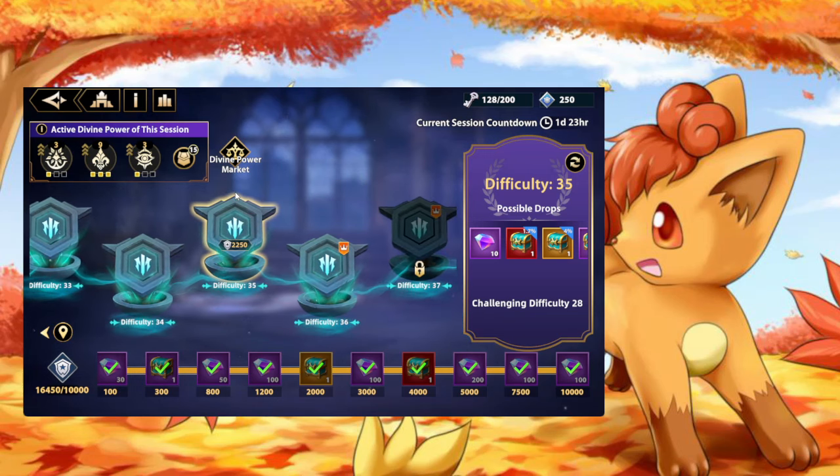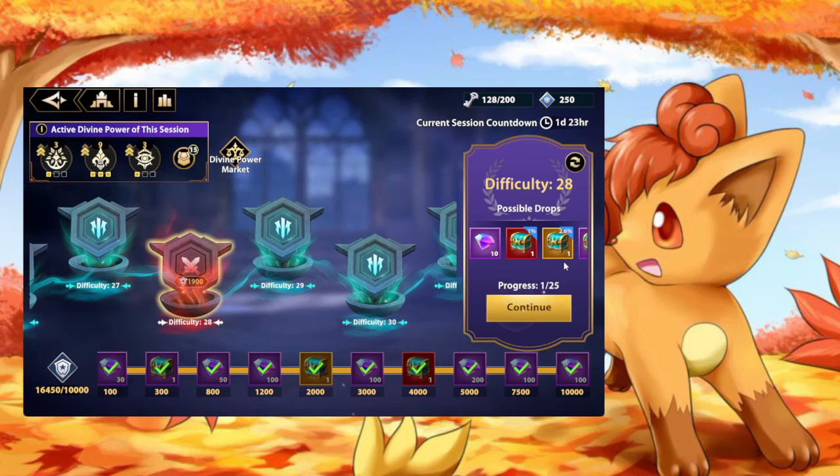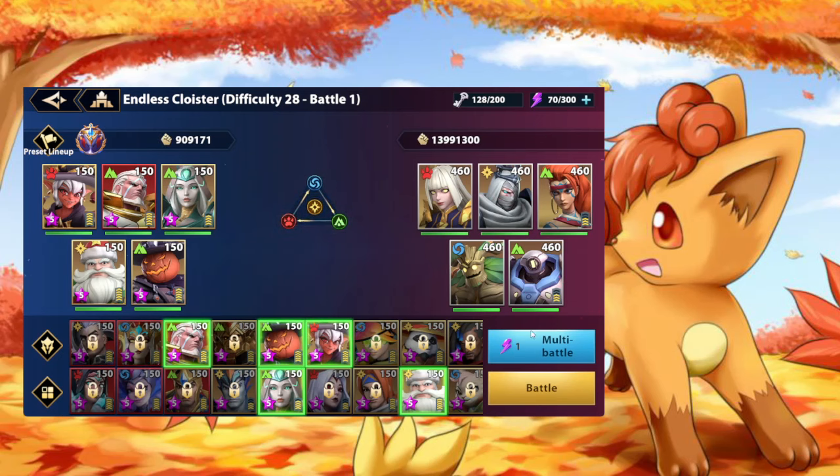You want to be setting yourself up for the future. Right now the floor 25 boss is a poison boss — that is the gimmick, you need poisoners. You don't necessarily need poisoners until difficulty 31, because that's where the mechanic changes. Let me set a farm quickly — we'll do 24 multi-battles and hopefully push.